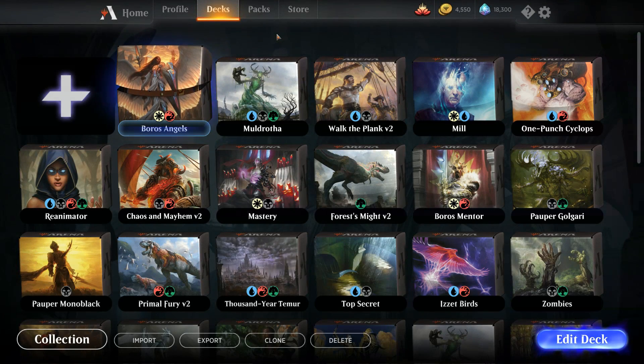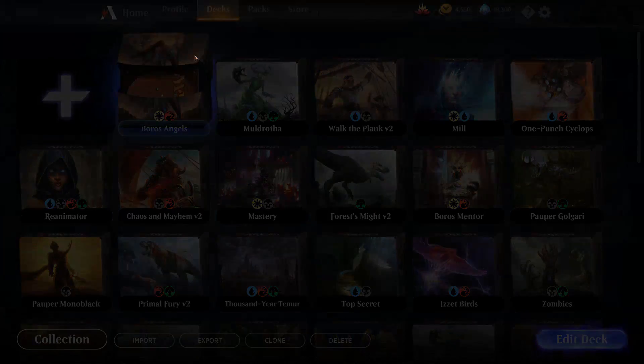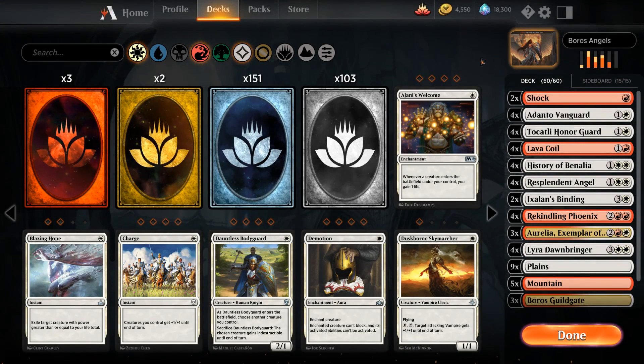Hello and welcome to another Magic Arena gameplay video. Today we're taking a look at Boros Angels, a red-white mid-range deck that for the most part is just a pile of good cards.